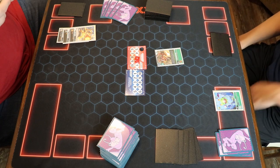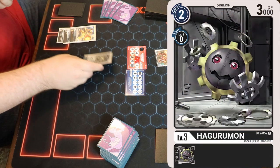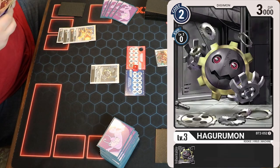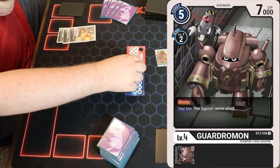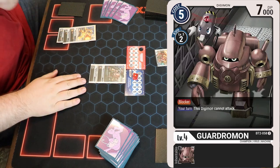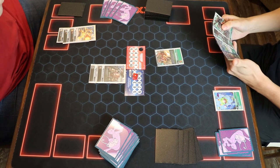We have a problem — not like an actual problem, but a problem with my hand. I'm going to play Hagurumon — a fan favorite, just a gear with a smiley face. But I'm going to evolve it into this Garjumon. That is a 7k blocker, and he cannot attack at all. It's not like the normal blockers where you get to pay two to attack with them — he cannot attack. So he's just a big blocker boy.